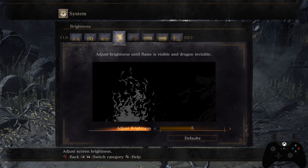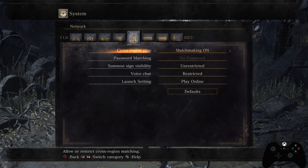The brightness page is mostly personal preference, but I'd recommend setting it slightly higher than recommended. I can still see the dragon even though it says it should be invisible. A brighter setting helps me see players more easily, especially in dark areas. If you're playing competitively, you'll want to see as much as possible rather than preserving the intended dark atmosphere.